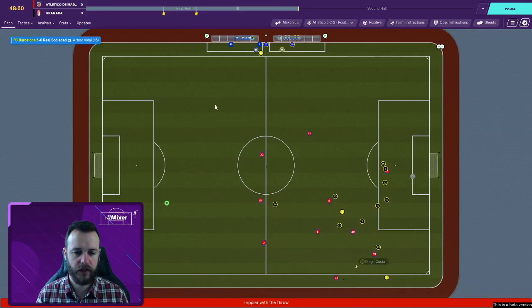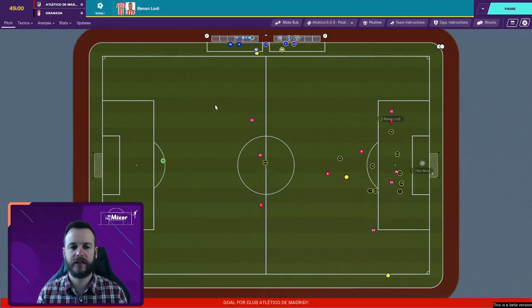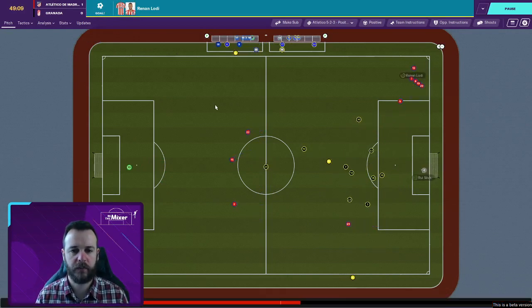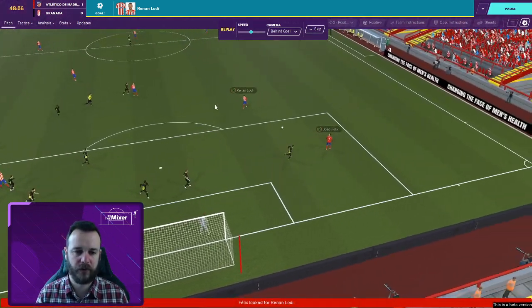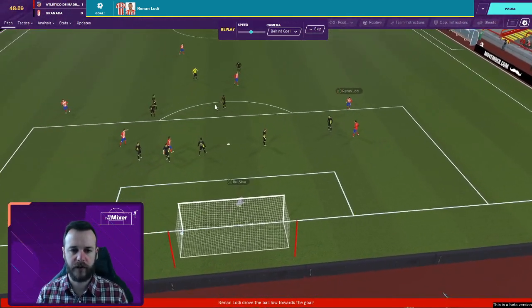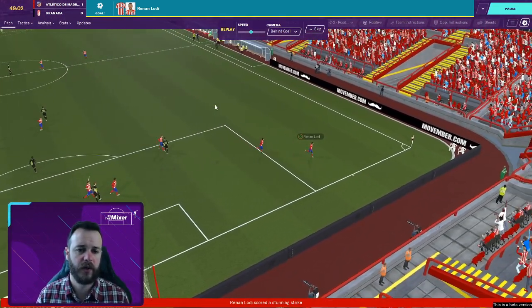One minute to be added on and we go straight to half time. Statistically: 11 shots, only one on target is the disappointment, 61% possession. They haven't had any shots and are on only 39%. We are on top — I'll calmly say keep playing the way you have been and the result will come. No need to get down on anybody, we just need to find the back of the net. Trippier with the throw in the second half, forward to Diego Costa. Joao Felix in the box, cuts it back and Lodi can't get the strike away — does it, it's deflected but we get that first goal!